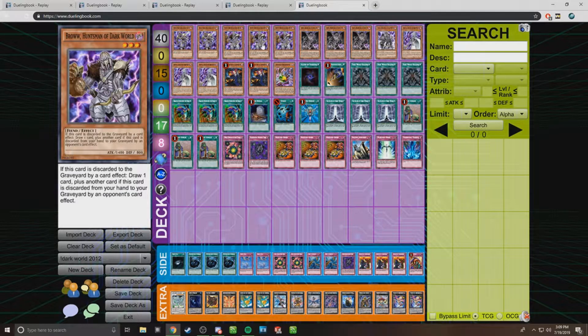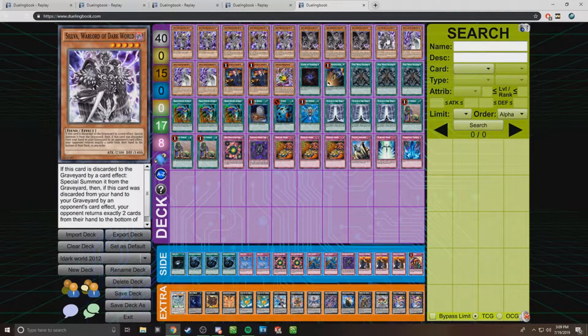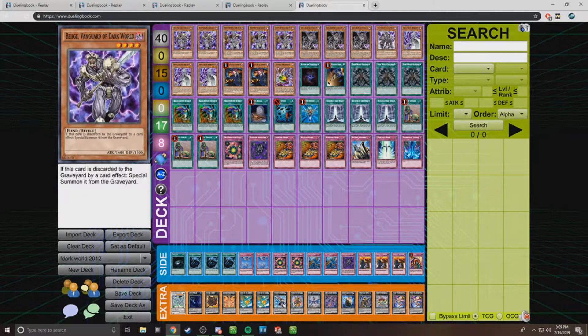And then I went with three Broww, which is pretty standard — lets you draw a card. Three Grapha, the boss monster of this deck, and he also floats. So if you get Beige and Grapha going, you can do a lot of damage. Silva is just a pseudo-Grapha and also a floater, similar to Beige.